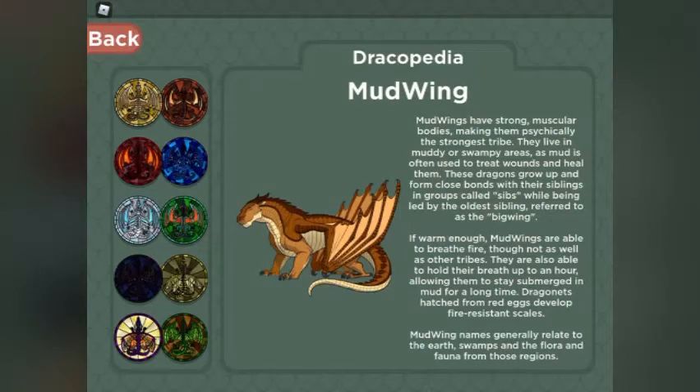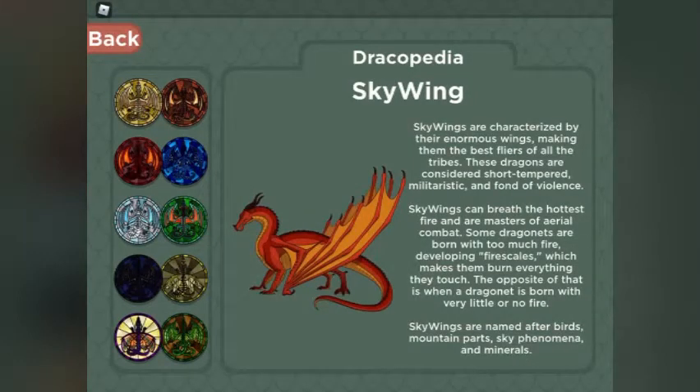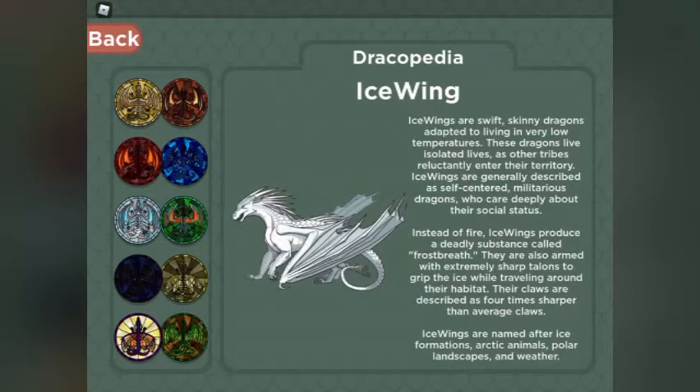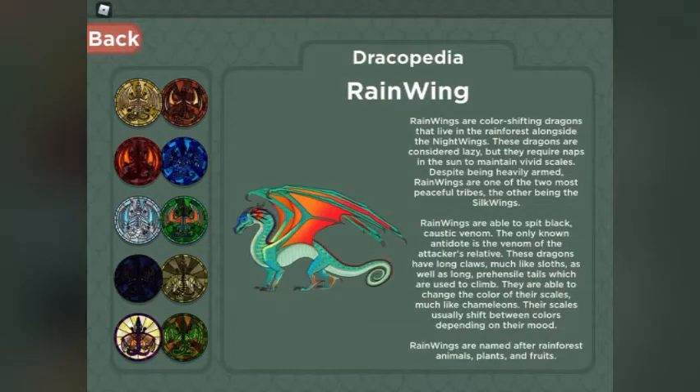We've got the Seawing. We've got the Icewing, which is the newest dragon coming out next week — it's supposed to come out next week. However, I feel like there's going to be a delay. Like, suddenly one of the spikes juts out somewhere it's not supposed to and they have to fix that in an animation. They're just polishing off the animations, but it can happen.